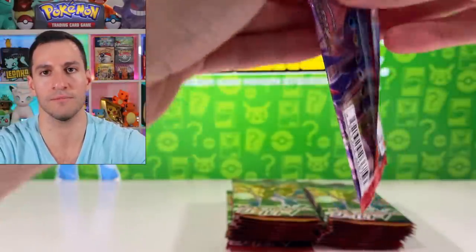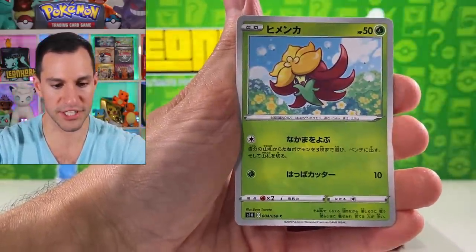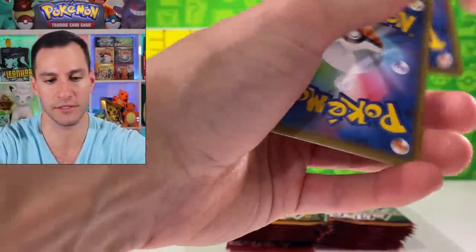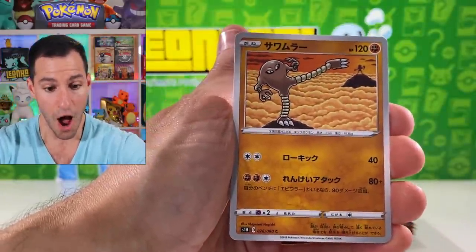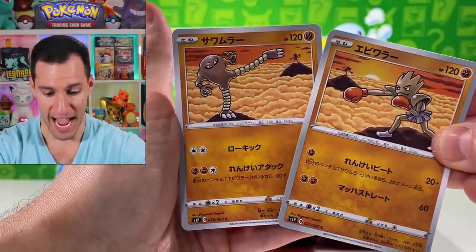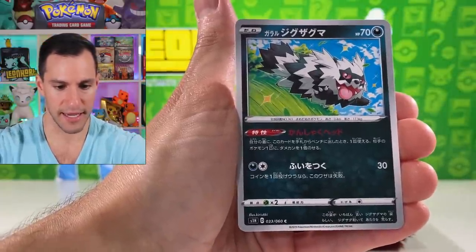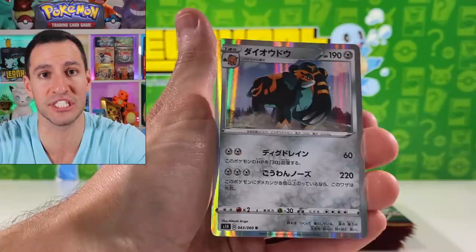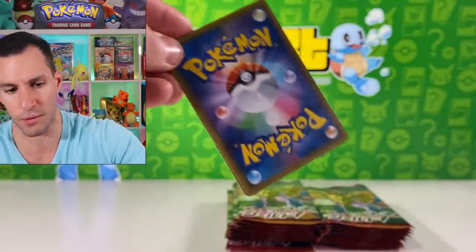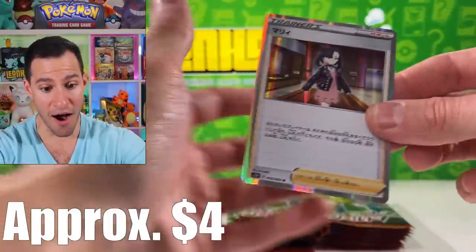Non-holo for that one — let's continue. Wooloo, Bisharp, Gossifleur, and Team Yell Grunt. This would be as far as cards that are worth the most — I believe the Shield boxes are the ones you want to open. Aurora Energy — whoa, that's so cool! Hitmonchan — there's a new type of Pokémon I think it's called a Cufant. Galarian Zigzagoon, and there's the evolution — like a Copperajah or something. Ran into that Pokémon once in the game in the second gym city. Bisharp, Hitmonlee, Qwilfish, and Marnie — I actually think this is a really good pull!